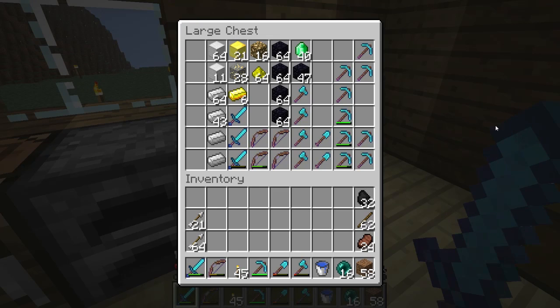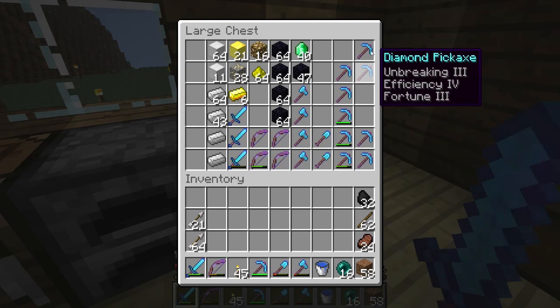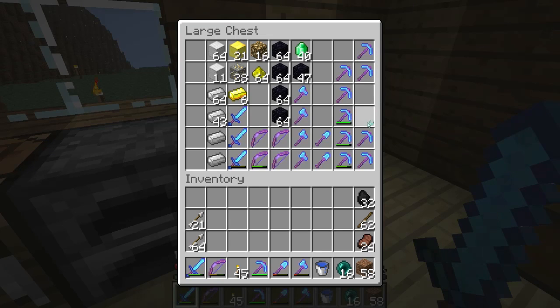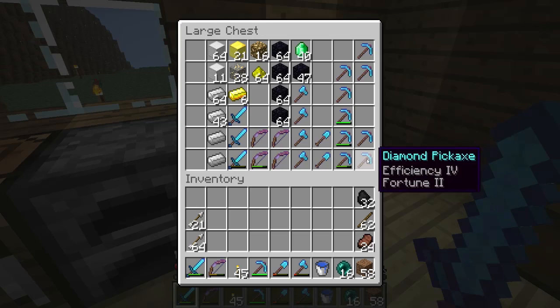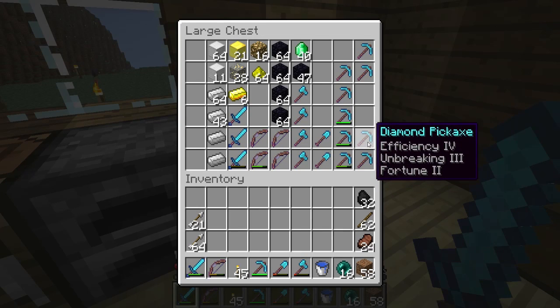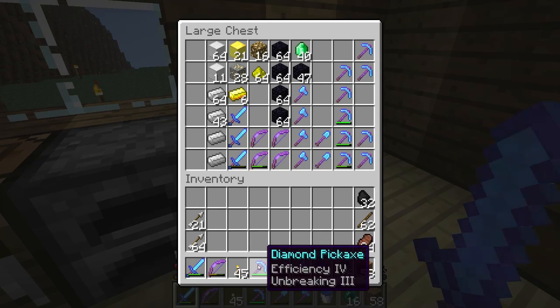I also used up most of the rest of my diamond and did a whole bunch of enchanting. I'll just show you what enchants I've got. There are a couple of Fortune 3 picks there. These are my work picks — that one's just Efficiency 4, not too good. Then there was another new enchant too.